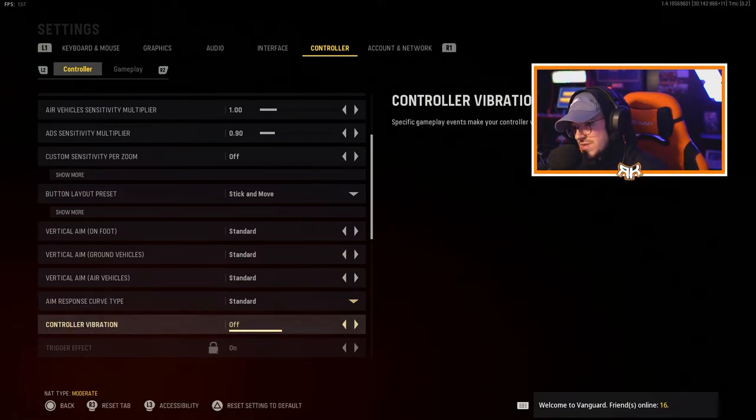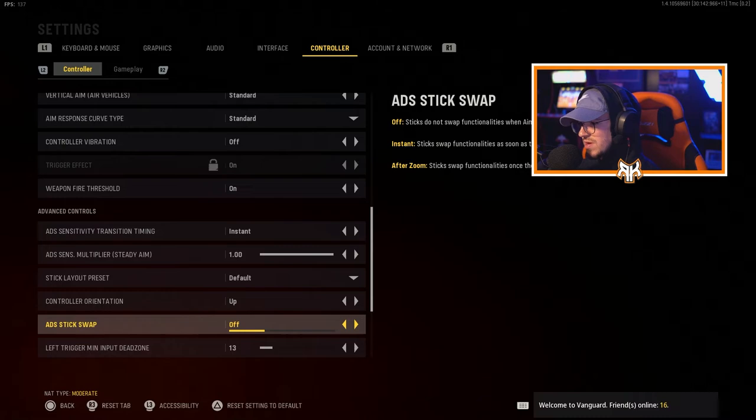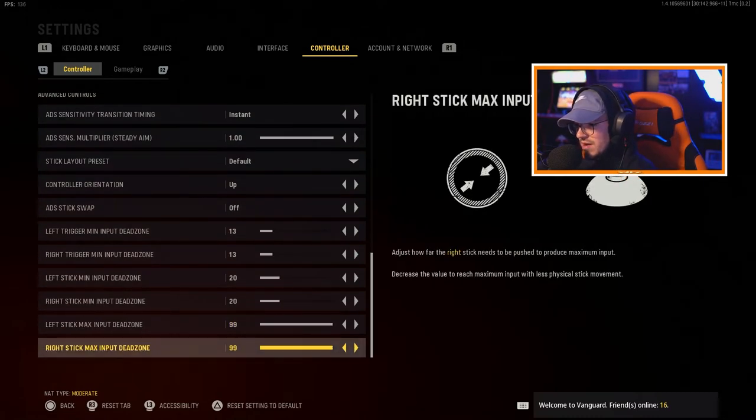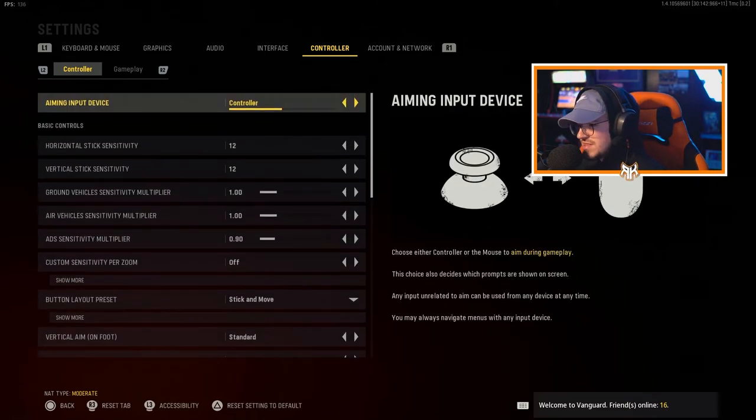One key thing: make sure controller vibration is off, because when it vibrates it will mess up your shots. This is especially important in Vanguard because it's a fast TTK. For input dead zone, I've seen some videos on changing it but I haven't touched it myself. I'll be updating this video in the future if I find something that truly works better — I'm not going to make a video if nothing changed.